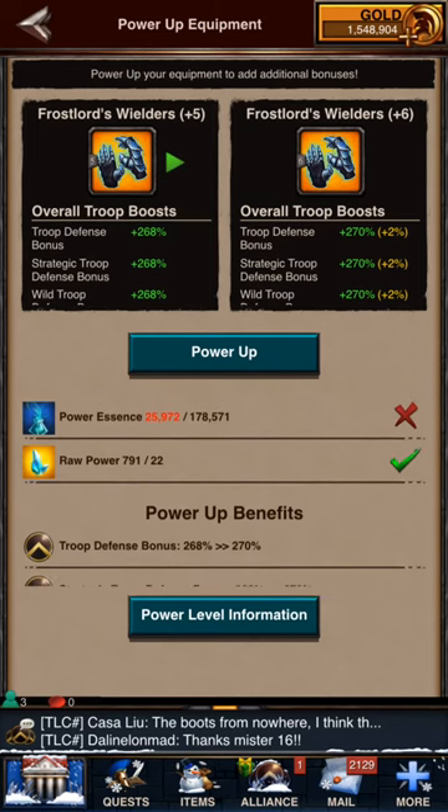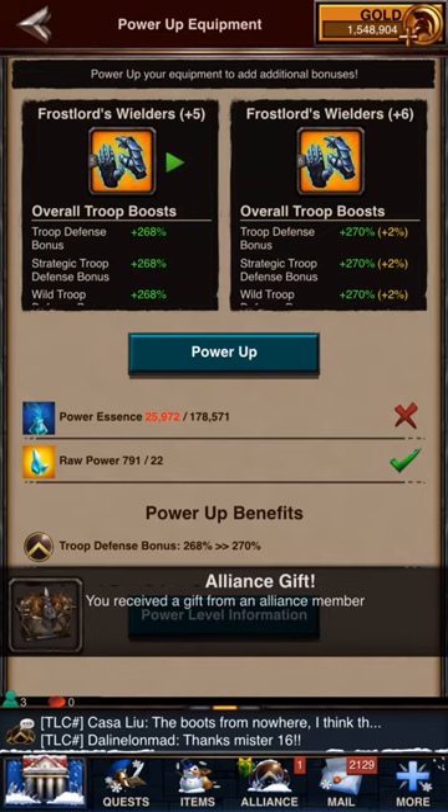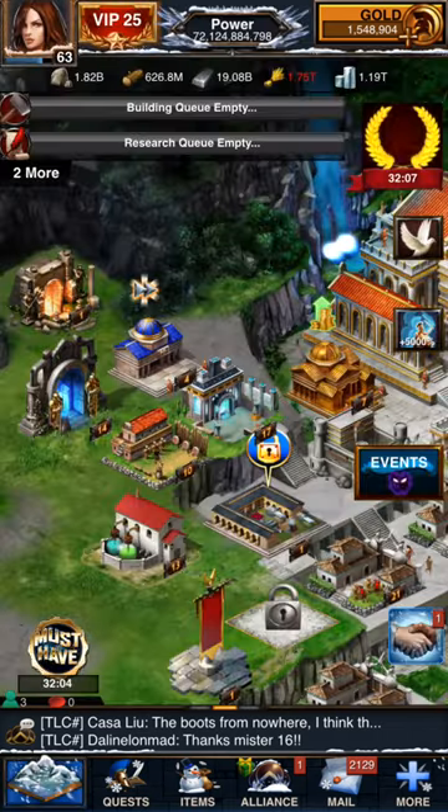There's a way to reduce that cost. There's a certain gear set known as the Power Shaman gear set, and that will actually reduce the power essence cost. I crafted a set of the Power Shaman gear — I didn't get the level six gear, but even at the gear level I got, it gave a pretty good reduction in cost. Notice it's requiring about 178,000 essence to go one level right now.